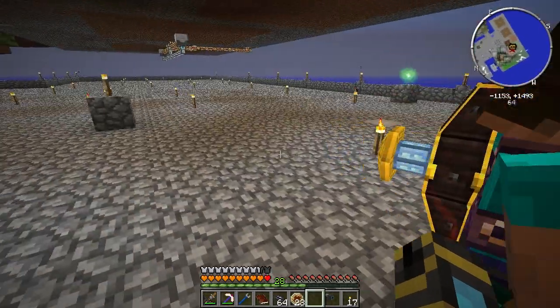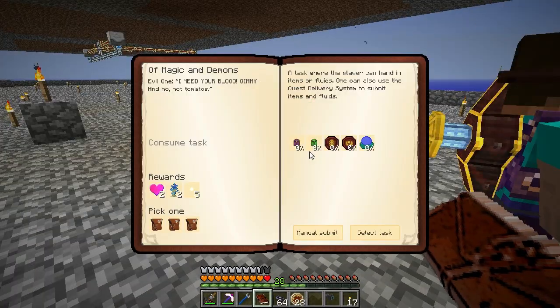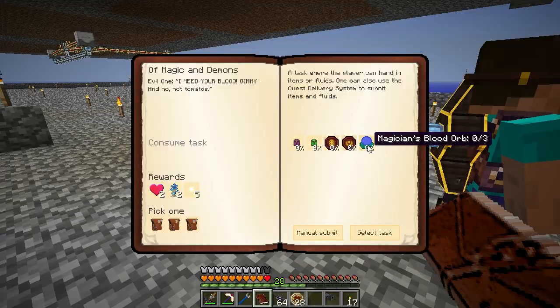So I've got my Lamps of Fertility, my Golum Animation Cores, my other Golum Animation Cores, my Lamps of Growth. The last thing I need for this quest, which is long and painful, and I hope that the last part of your Wizard Steve isn't nearly as painful, but it looks like it because it needs staves. We need three Magician's Blood Orbs.